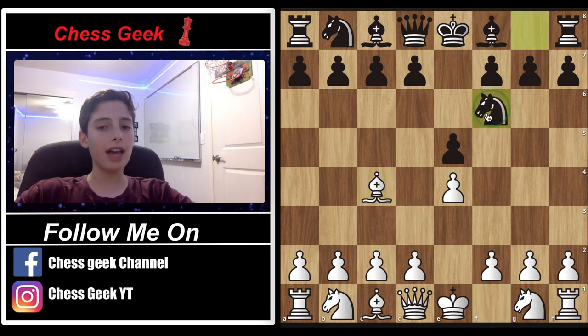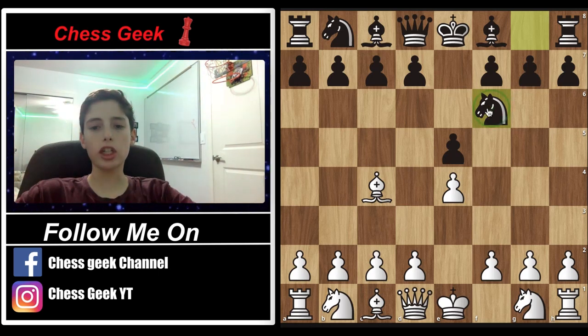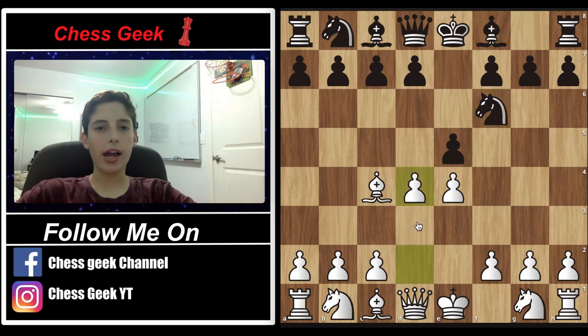This gambit is after knight to f6, which is very common and seemingly good as you're attacking this undefended pawn. Now instead of going for d3, you go for d4, and this gives black two options: either capturing this pawn with black's pawn, or capturing this other pawn with the knight.